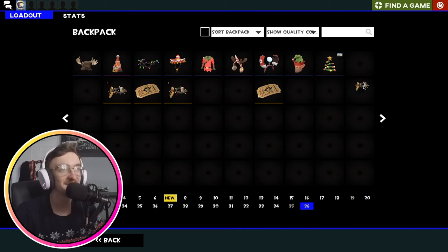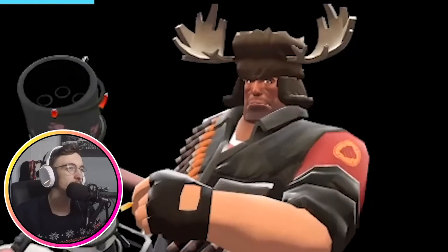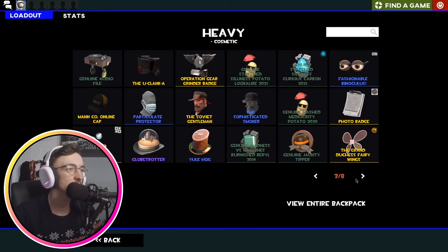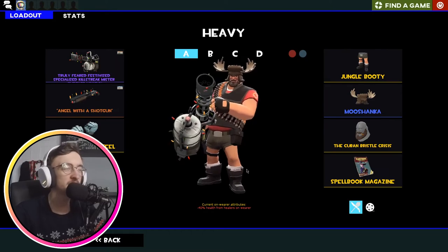At least I didn't pay for half of these cases. Not the greatest of unboxings. Manco.store, this is all your fault — no, I'm very thankful you sent me these five cases and keys to unbox. I'm very happy I did get the Mushanka though. What a sick cosmetic — you pair that with like a Cuban Bristol Crisis and you're in the money. I think it's a very cool cosmetic. Big fan.